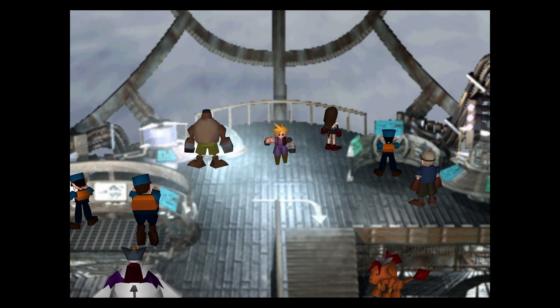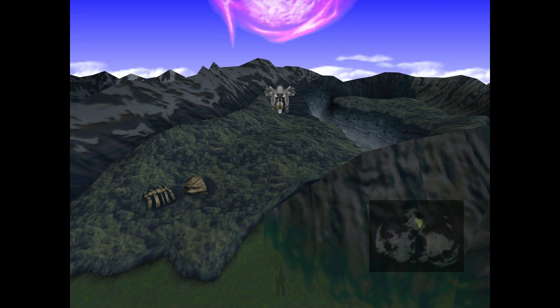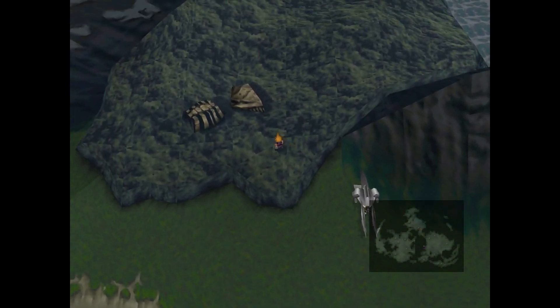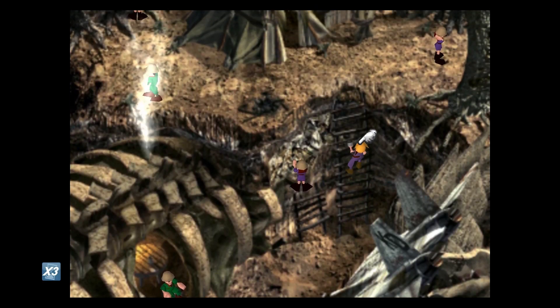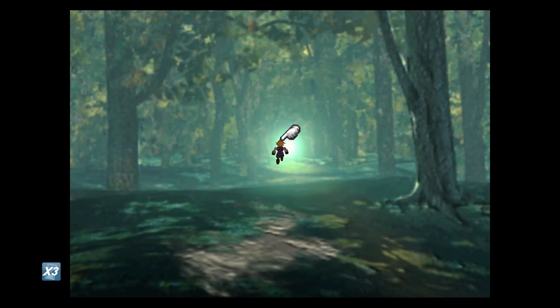For preparations, there are a few things you need to do. The first thing is head over to Bone Village, and we'll need to head to the Coral Valley past the Sleeping Forest. There are some enemies there that we can morph into some useful items to use against Ruby Weapon.